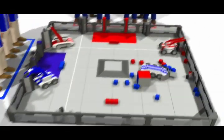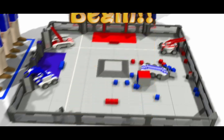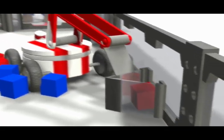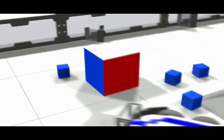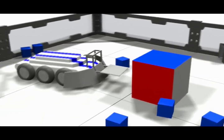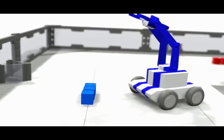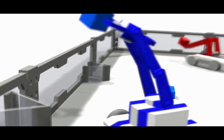The team with the most points at the end of autonomous mode earns a five-point bonus. The match continues with two-minute driver-controlled play. Each cube scored in a goal is worth one point. Five points are awarded to an alliance for controlling the bonus cube, having their colored face of the cube touching the foam playing surface at the end of the match. High goals are owned by the alliance who has the highest cube scored in a goal at the end of a match.